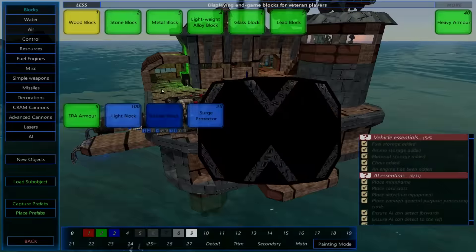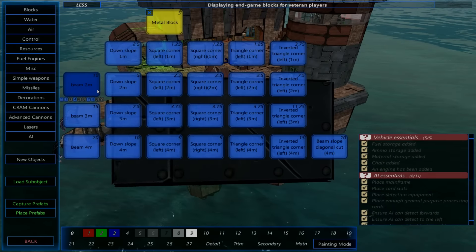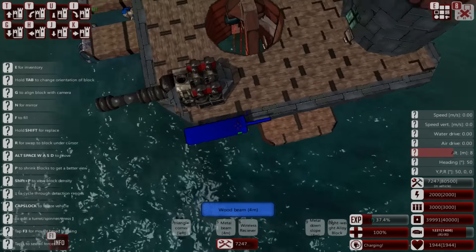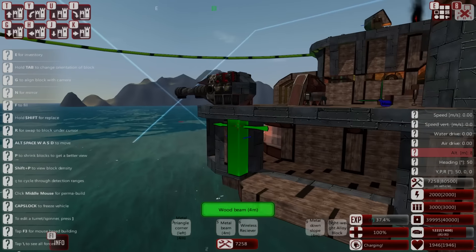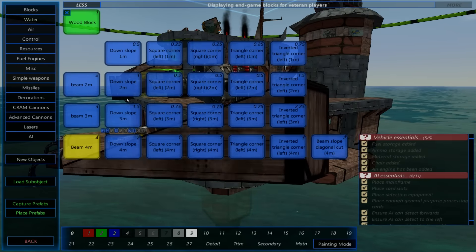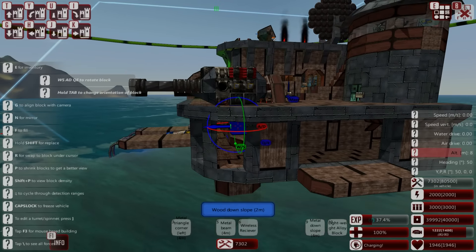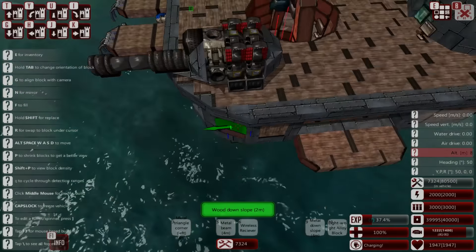This needs some more bulking up. I don't know how much resource we've got, so I'm just going to put some protection on here. Maybe we should use wood instead of metal — I'm used to using metal, but I'm pretty sure we should use wood because we've got a lot of wood and not much metal. So I'm just going to fill in these gaps with wood.